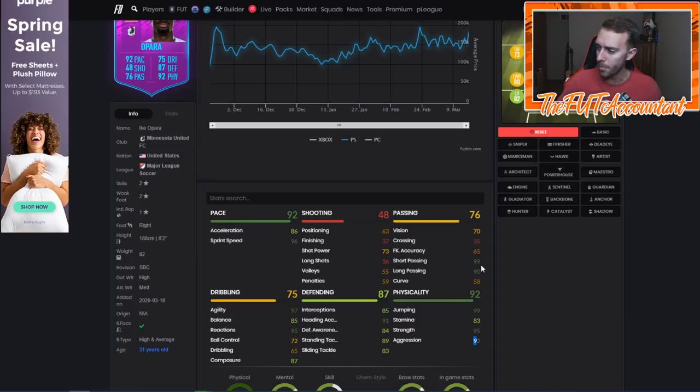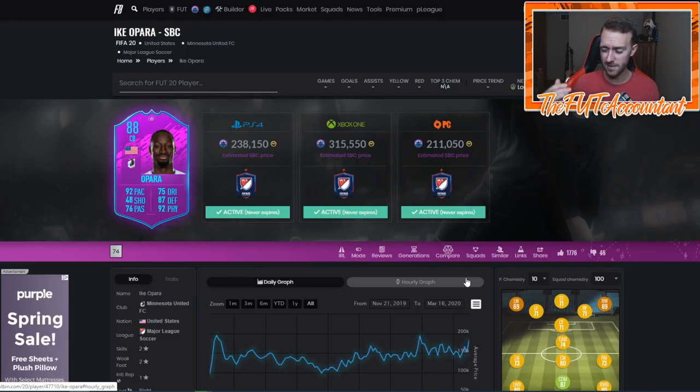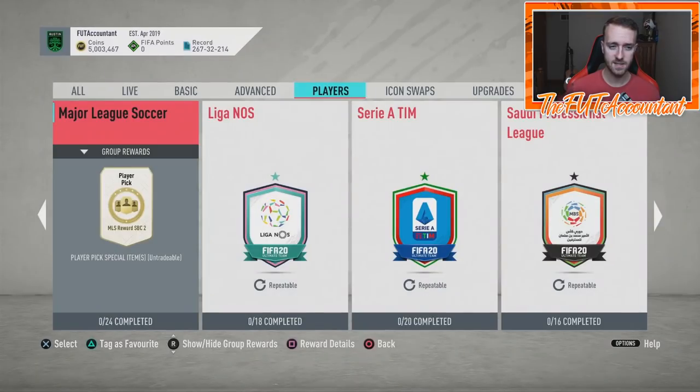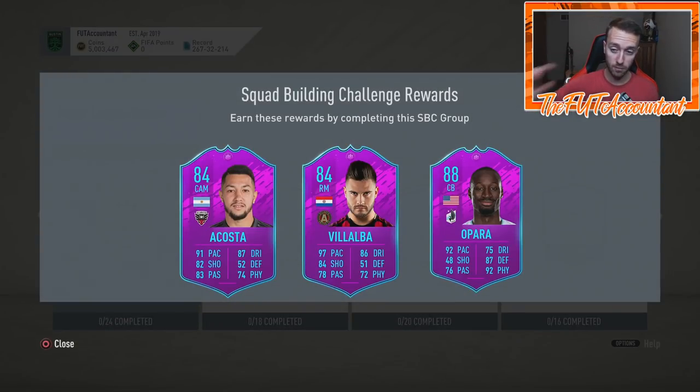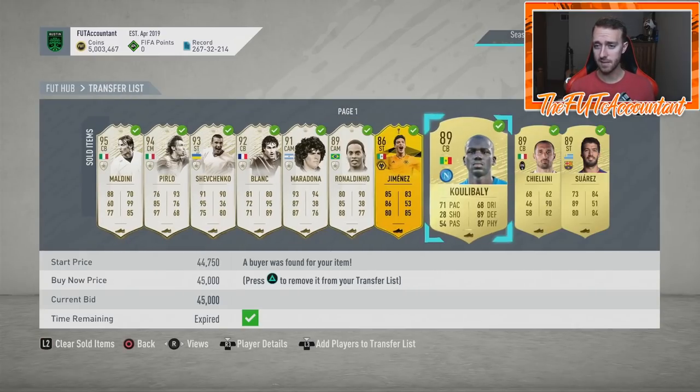Opara has 99 short passing and 90 long passing — if you're doing any league SBC it's got to be the MLS. Maybe wait a couple of weeks until the hype dies down, but people are going to be talking about this card for the rest of FIFA. It's going to be hard to link him — you might need icons, or the Weston McKennie SBC would help with American links. Regardless, if you can link him with icons, go for it because this card is crazy good.